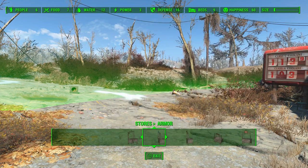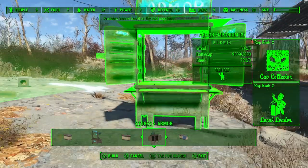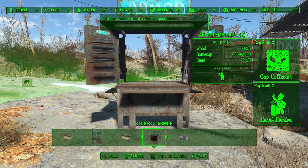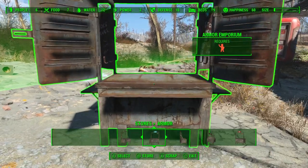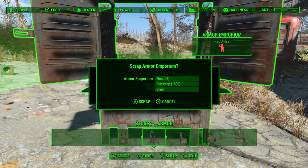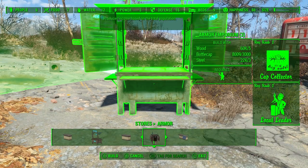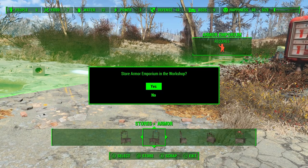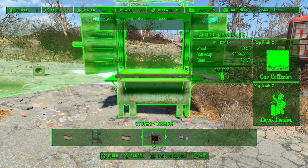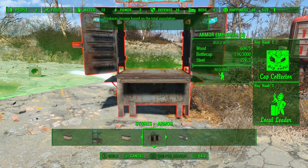For unlimited bottle caps, you can start with something cheaper if you don't have enough points yet. Place one store down — it costs 3,000, so it's expensive. Then scrap it: as you can tell, I just got my bottle caps back. Since I scrapped it, it still shows one available, so I place that down free of charge, do the glitch, and I have 1,500 more bottle caps. You just keep doing this over and over again.